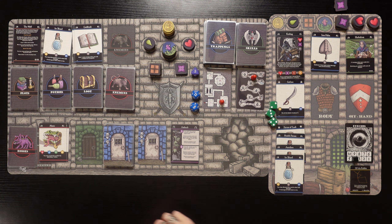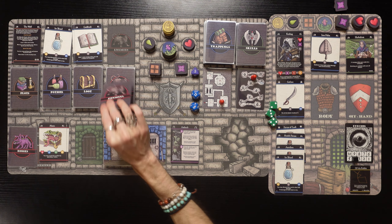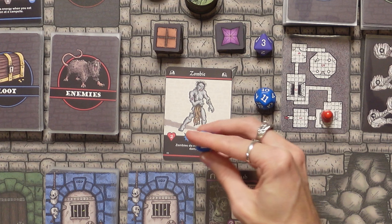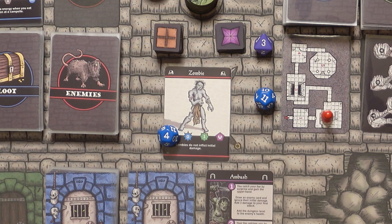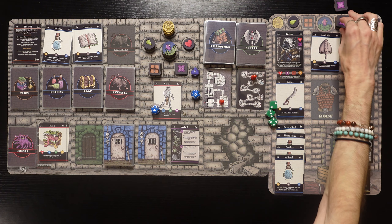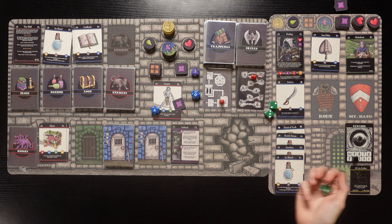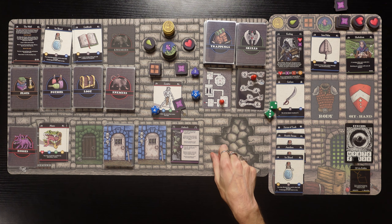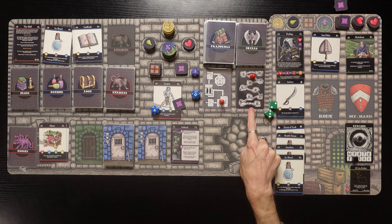Now we're heading into dungeon level 2 as the Crawling Parson of the Rabbit. An ambush! 'You catch your foe by surprise and gain the upper hand. Draw an enemy card and ignore their initial damage. Add 3 damage to your first attack. Add the dungeon level to the enemy's health.' That's insane - so much easier! We draw a Zombie - it's got 4 health with the +2. I kind of feel sorry for this zombie - he's about to get completely annihilated.